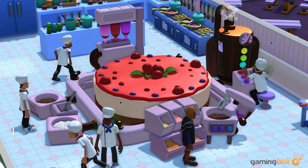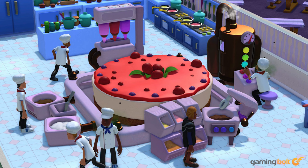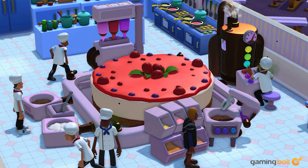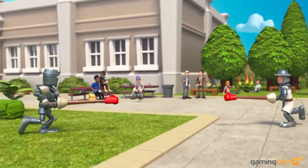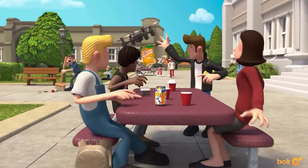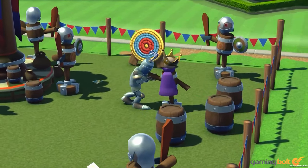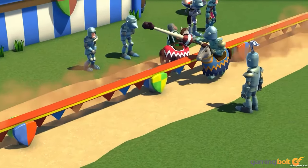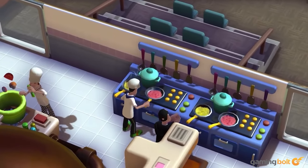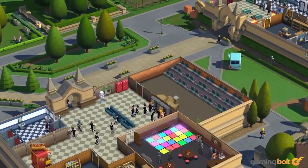The students themselves are also incredibly important in Two Point Campus. All students are procedurally generated and have different personalities and behaviors, which in turn means they'll have different needs. Keeping them happy and ensuring that they do well in whatever classes they take up is crucial, which means you'll have to focus on plenty of extracurriculars and non-academic stuff as well. At the same time, if a student is having too much fun, their academic performances might suffer. Other factors will also have an effect on student morale, from how clean and attractive your campus is to what sort of facilities are available to students.